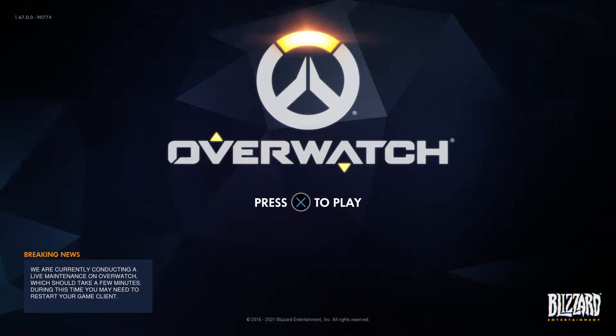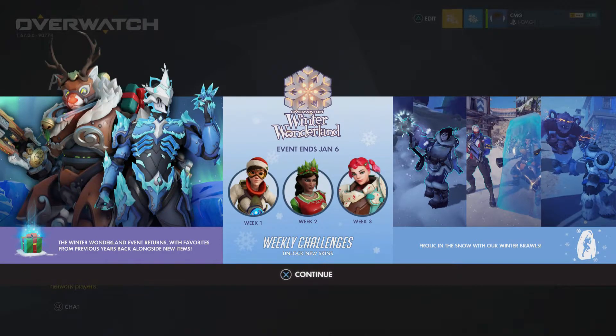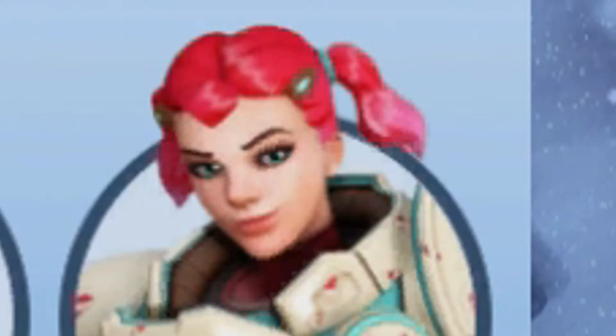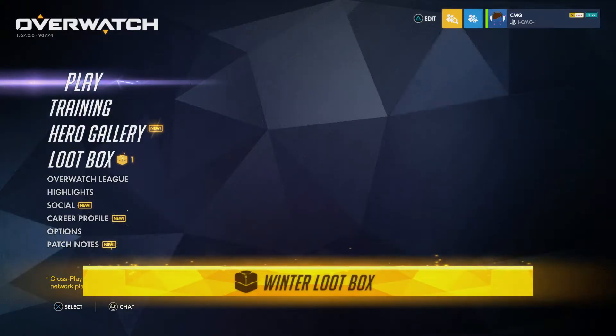Let's see what skins await us in this event. Farah probably hasn't got a skin for this Winter Wonderland event — just making that clear. Stylos has said something about Wrecking Ball snowman. Okay, here we go — Orisa and Genji have got skins, we saw those already. Tracer, Symmetra, and Brigida are in there too. What is that hairstyle for Brigida? We've got the usual snow winter game modes back, so let's head into the event.